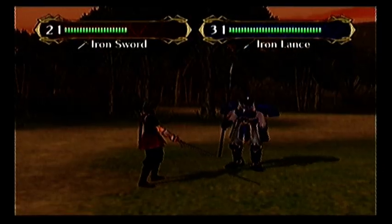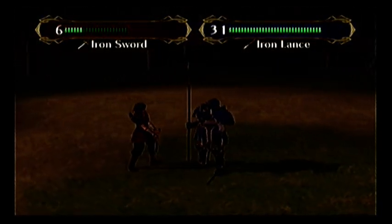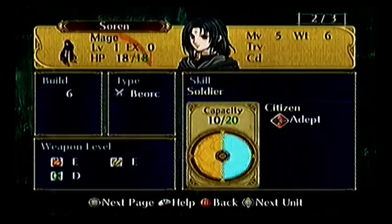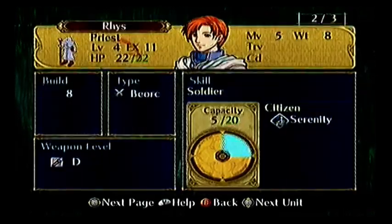There's something I forgot to cover last part, or the part before, and the part before that. If I just get it out of the way — if you go across, you've got skills. Some characters have skills. Soren's got Adept, that allows him to do two attacks instead of one on rare occasions.